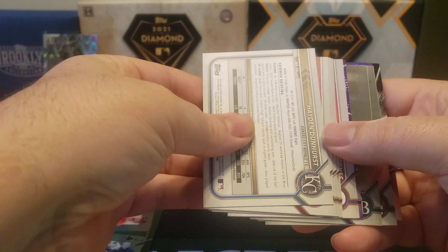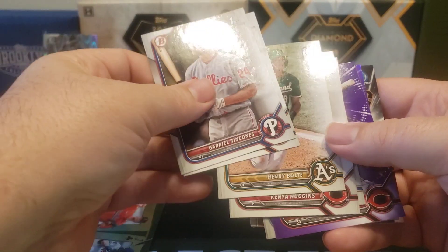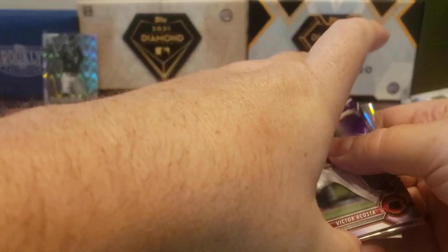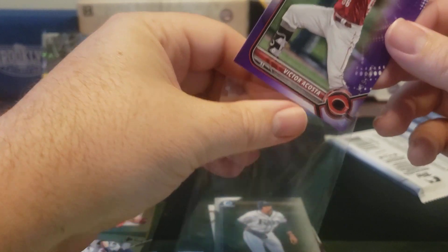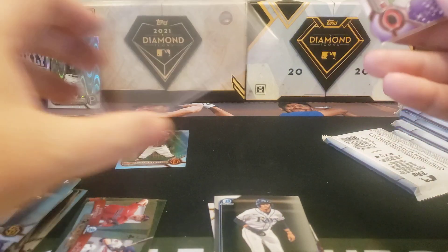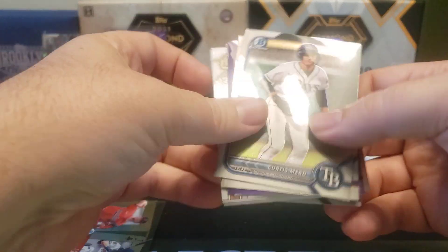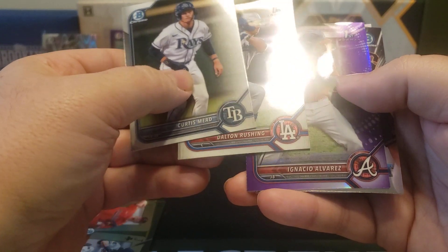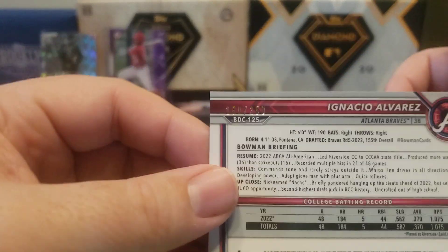Pack number four - I think that's our next Ray Wave right there. We got a purple here and a purple paper. Gavin Cross is another one that people are chasing, and then we got a purple paper for Victor Acosta, now in his Reds uniform. I'll go ahead and sleeve and top-load that numbered card. We got Curtis Mead, Dalton Rushing, and we got a first for Atlanta - Ignacio Alvarez - and that is purple, also numbered out of 250.